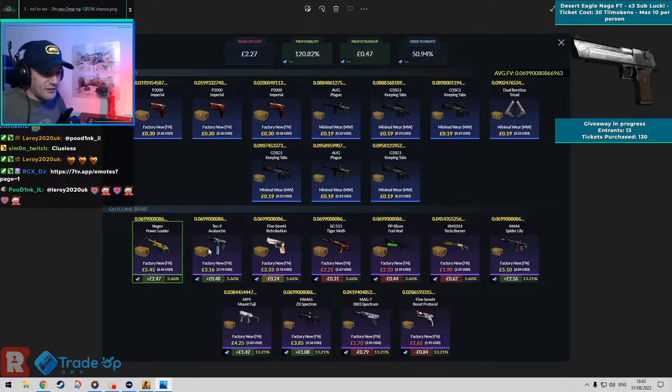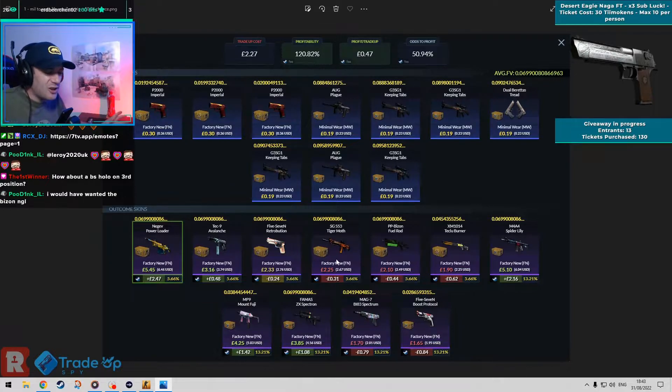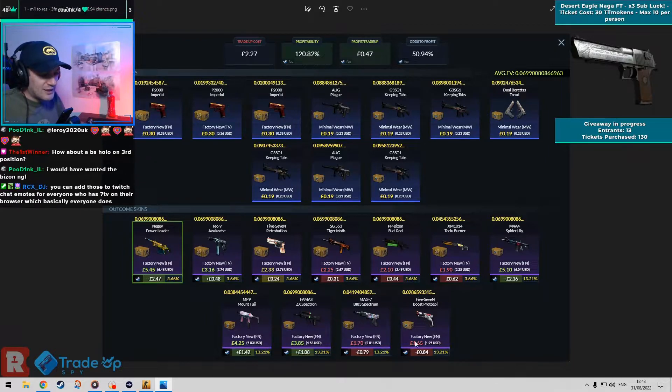We've got the Tech Nine Avalanche, then a small loss on the Retribution. The Revolver skin is not too bad honestly. The bigger losses are on the Spectrum and the Boost Protocol from the Riptide collection, but we get profit on the Spectron, the Mount Fuji, and the Spider Lily as well — so there's a bunch of stuff in here that's profitable, and not bad fail outcomes from the Revolver stuff either.